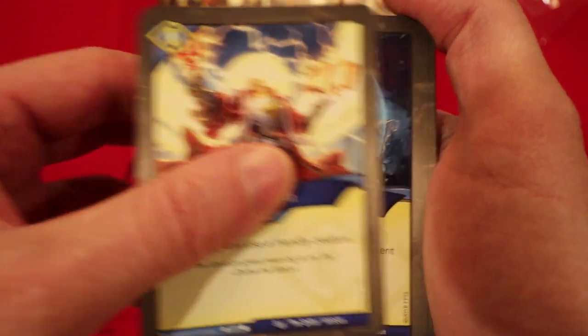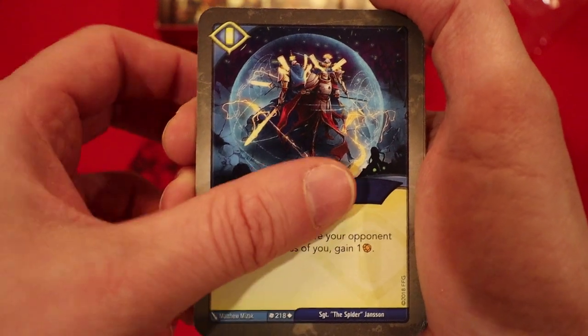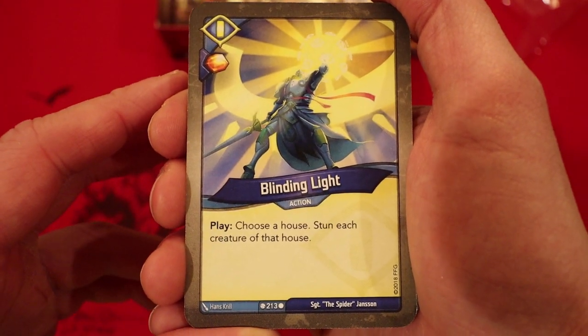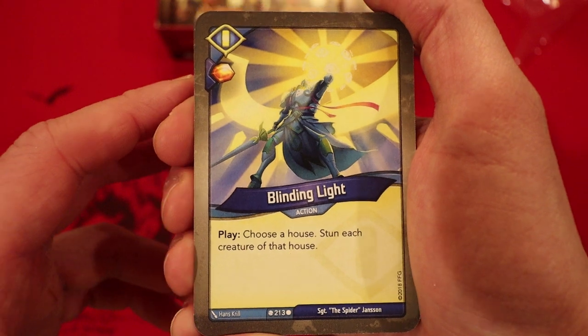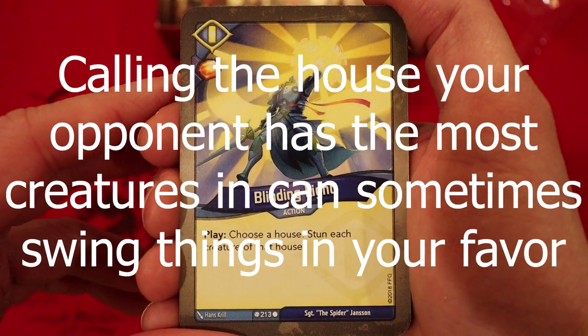Inspiration: ready and use a friendly creature. Glorious View: for each creature your opponent controls in excess of you, you gain an amber. Blinding Light — another stun effect. Amber whenever you play it. Choose a house; stun each creature of that house. Two of those. I'm telling you, those stun effects are really powerful.